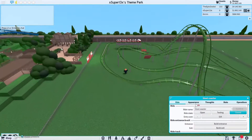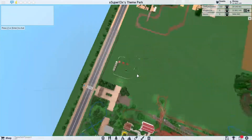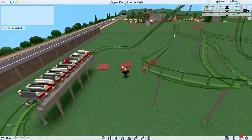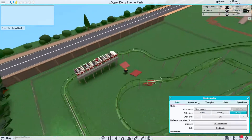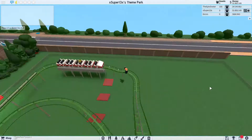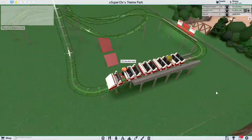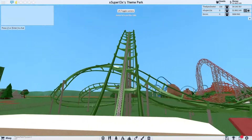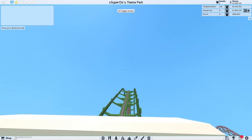This is our coaster — as you can see it is all finished. We have a nice little square layout and we will be starting the supports for the lift hill next. Let's give this coaster a test ride — the first ever complete test ride.